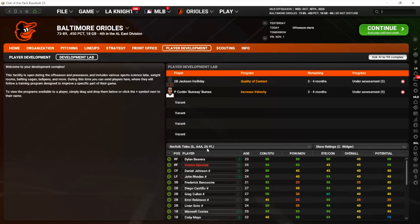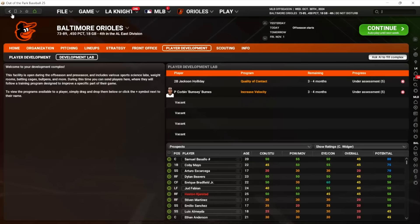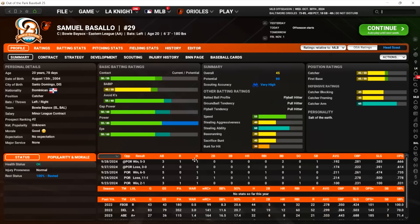Kobe Mayo — I guess he's in Norfolk here. Let me look at prospects by potential and go to the top. There he is — he was in AAA. Let's have him work on his eye, a 55 out of 70. It would be great to have him maybe improve his defense, but we're just going to turn him into a masher. The eye program says by the end of the program they've realized more of their eye potential. Let's go with that — it's another three to four months, but it's medium.